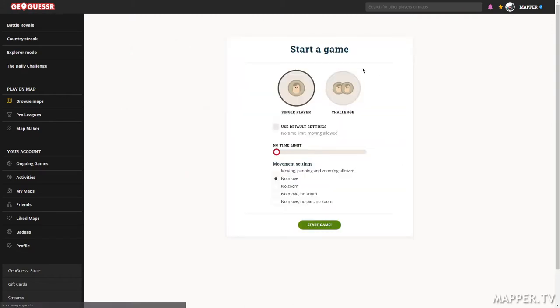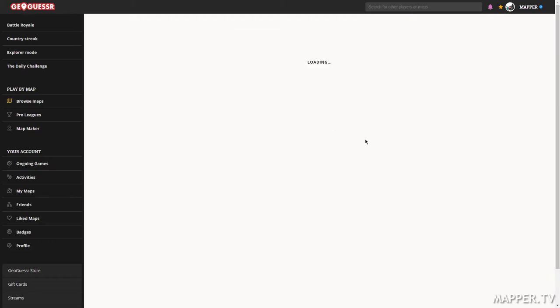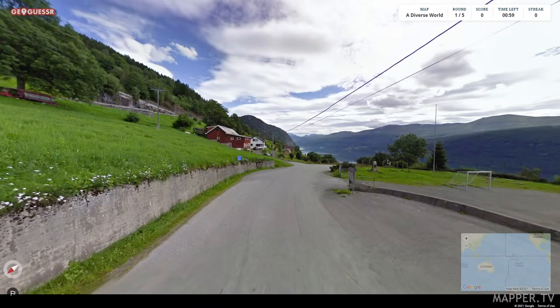This time there is a timer. We have no time to spend looking for clues — we have to guess quickly. It's one minute. Remember to place your guess on the map quickly, because if the timer runs out you have zero points. You have the link in the description as well if you want to play. Let's go!